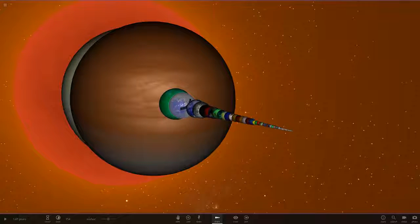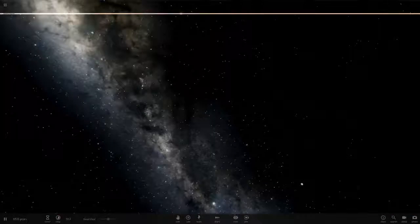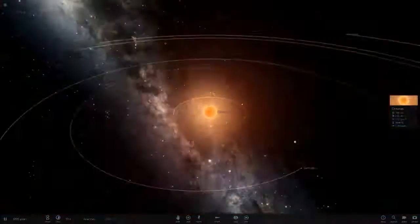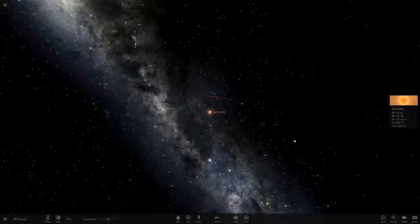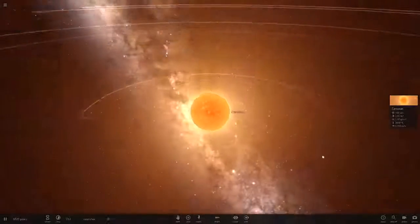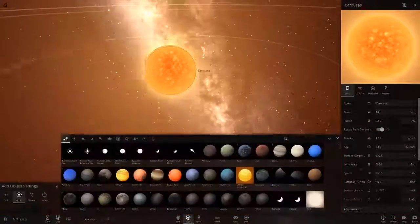Moving on to the next system — the Carousel system. Let me find it. Here it is. Let's zoom out and see what we've got. There's a star — this one is actually playing already. It's definitely a smaller system. We've got a relatively large star at 100 solar radii, 2.8 AU. This is almost in the hypergiant category.